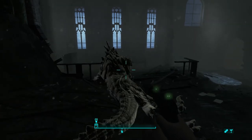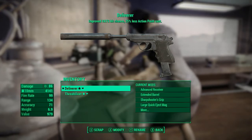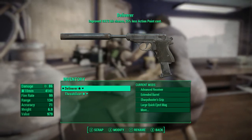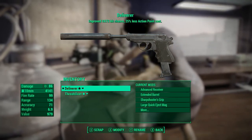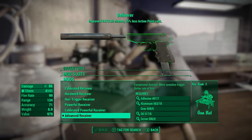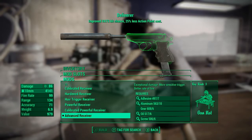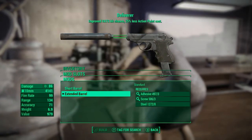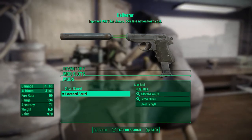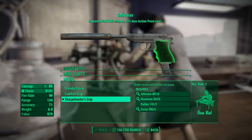Here are the main weapons for the build. I have given her the Deliverer as her primary weapon of choice, which gives an improved VATS hit chance and 25% less action point cost. I've given it the Advanced Receiver, which provides exceptional damage, a more sensitive trigger, and a better rate of fire — it requires Rank 3 in Gun Nut. I've also given it the Extended Barrel, which makes its range 134 compared to 80, a 54-point difference. It has the Sharpshooter's Grip for better recoil and hip-fire accuracy.